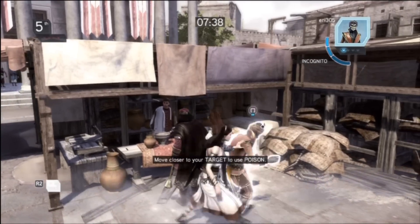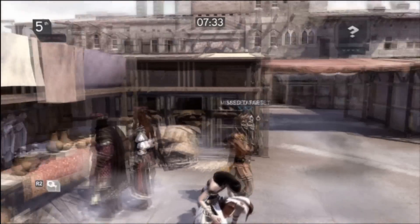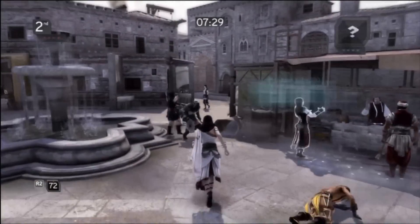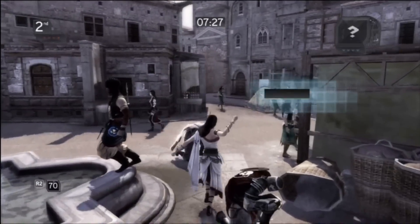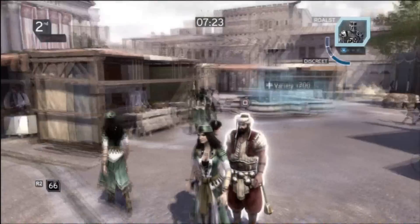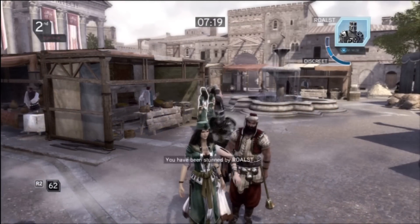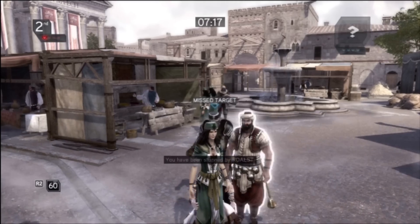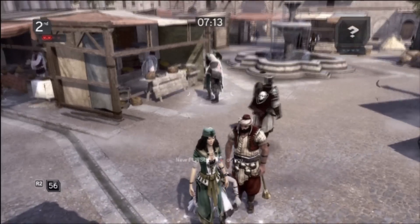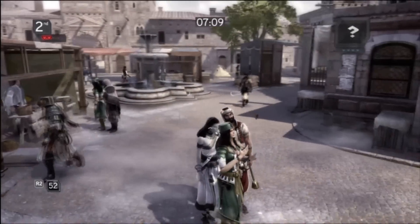A grounded target next to a hidden group — dream come true. It's a good way to start my first kill. As you can see, it's two and a half minutes into the game and that's my first kill. In a game type like this you really want to set up your kill properly. I use fast acting poison because I want to get my poison back as fast as possible. I tried to get away from my pursuer but they're not falling for it — now I have to wait 55 seconds.